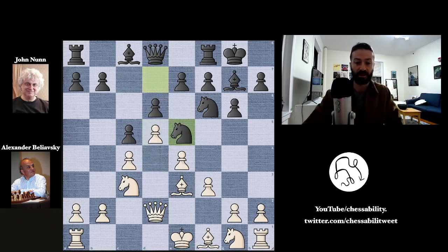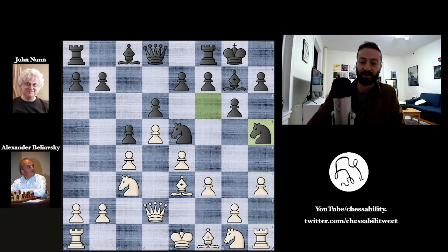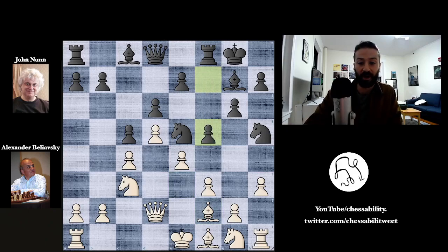We have knight to e5, sitting pretty and controlling important squares in Beliofsky's camp. Now h3 — I'm not entirely sure about this move, but it guards the g4 square, which is eyed by the two knights and the bishop, adding extra protection beyond the f3 pawn. Knight to h5, bringing the knight closer to the enemy king, and now bishop to f2 — a strange-looking move, but recommended by the engine. The idea is to give the bishop range to go to h4 or back to e3. But now f5, really going for it and trying to break open this closed pawn structure.